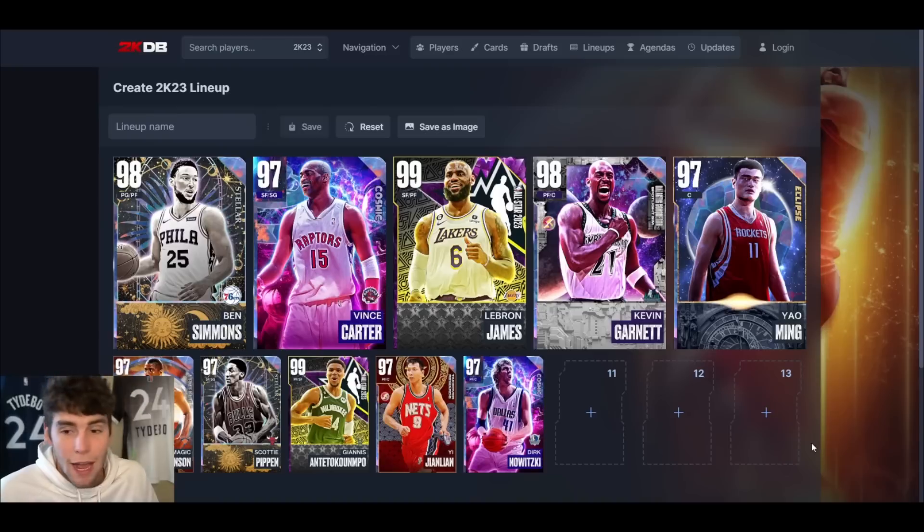My 11 through 13 spots aren't filled, but if you wanted to fill them up: at point guard you could put James Harden in there for some extra offense. At the 12 spot, if you wanted another shooting guard type card, Carmelo or Dr. J would be solid. And then Bob Nedeljkovic would be that 13th spot.